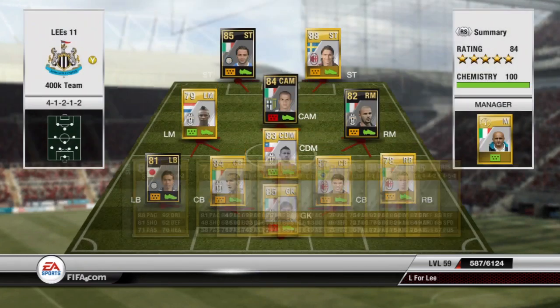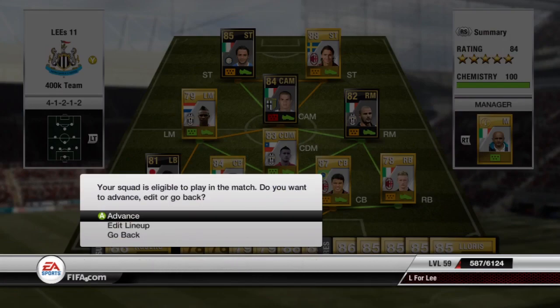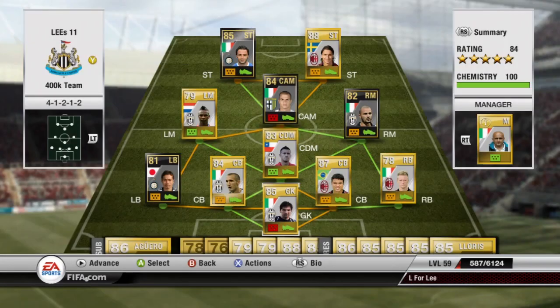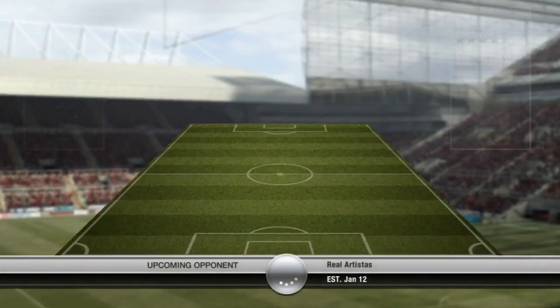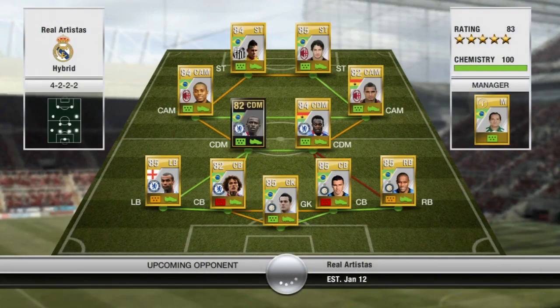This one is the Golden International, I believe it's called. The squad is basically my Serie A squad, so I'm not going to go into too much detail about it. It's on-form Pizzini, Ibrahimovic, on-form Giovinco, Elia, on-form Pepe, Vidal, on-form Nagatomo, Chiellini, Thiago Silva, Abate and Buffon. I think the squad is brilliant — I'll go into more detail when I do an actual squad video.